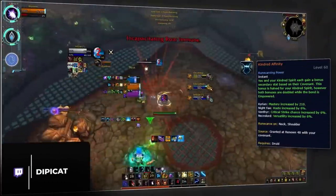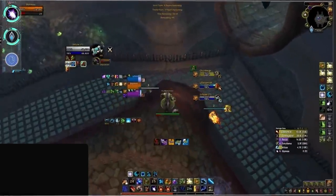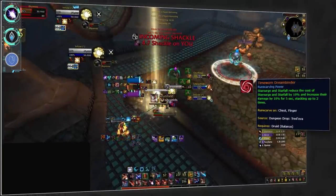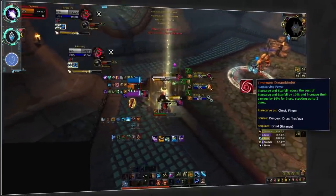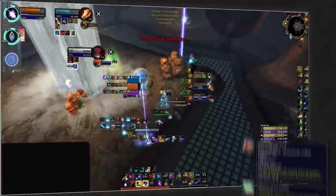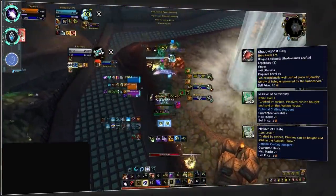As for Balance Druid, you're going to want to remain Kyrian despite the nerfs to the Kindred Affinity legendary, due to buffs to the self-link portion giving you a huge influx of mastery. This will still be powerful due to your ability to now pick up the Timeworn Dreambinder legendary as well, increasing the damage and reducing the cost of your Starsurge. Combined with the Balance Druid tier set, this will allow you to pump out a very large amount of Starsurges over a short period of time. Craft your Timeworn Dreambinder on a ring with haste and versatility missives.